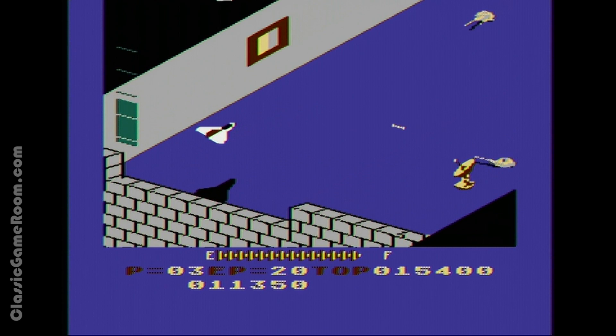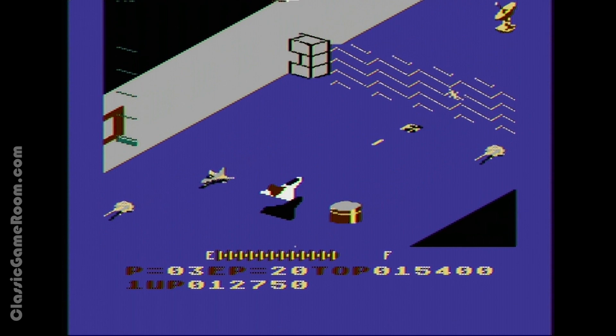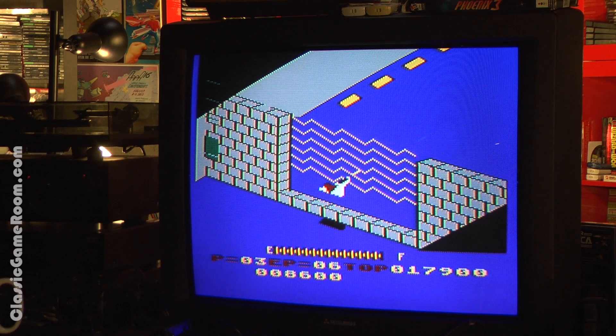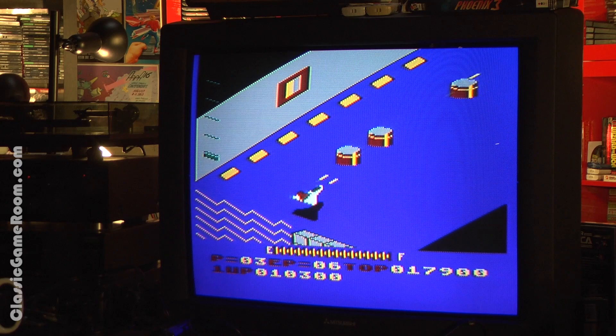The Atari home computer version looks incredible — this is way ahead of the Atari 2600 release. I actually prefer the ColecoVision version of Zaxxon, which has more in common with Super Zaxxon, the sequel, which is way harder. This one looks the part, but it does get repetitive quickly because you're always doing the exact same thing. You can use the gauge on the left to easily make your way through the holes in the force fields.